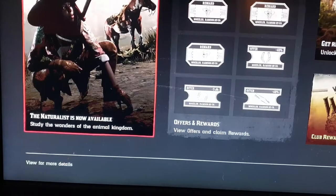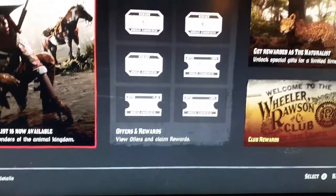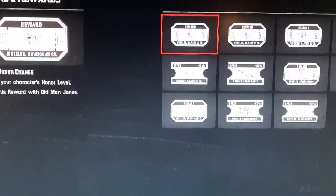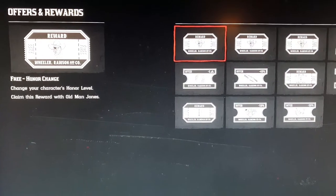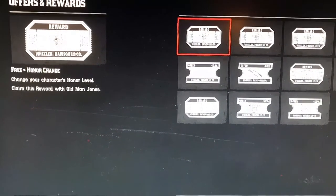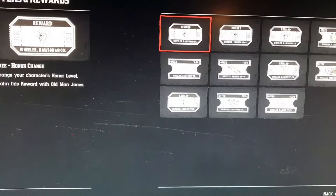Some bonuses I'd like to talk about is the Benefits tab. A lot of people don't realise that the Benefits tab is a thing in the game. So if you go to your Offers and Rewards, you will see the benefits that you have got at your disposal. The benefits work differently depending on which one you've got.